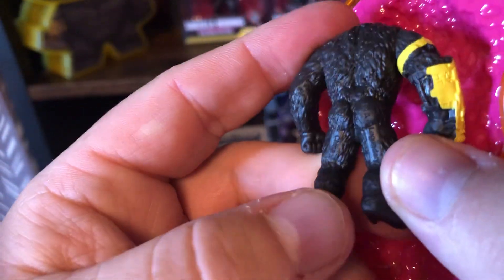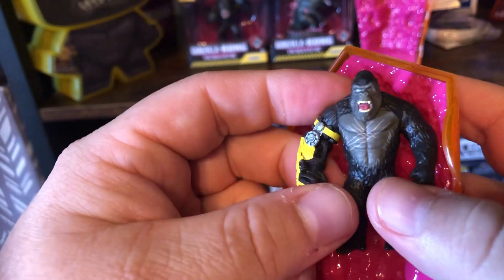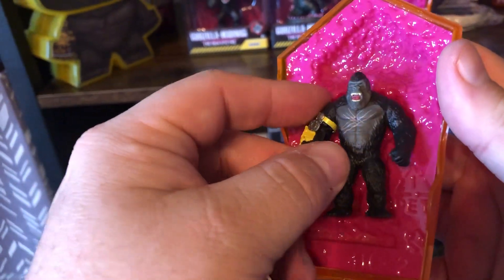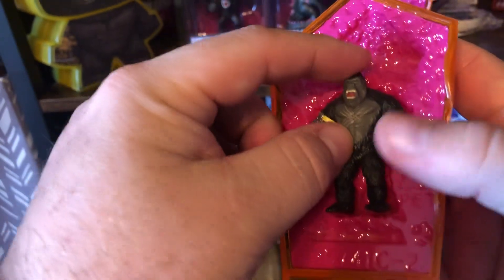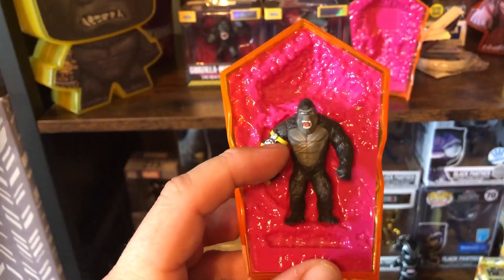Ooh, look at them Kong booty cheeks though. What size shoe do you think Kong wears? Like an 800 Triple E. And the Battle Scars — pretty cool. In the Hollow Crystal. What a haul day. Thank you.